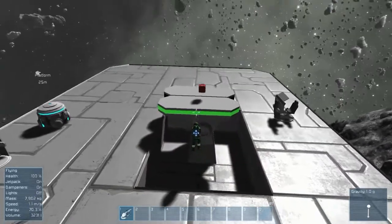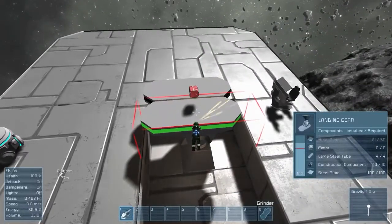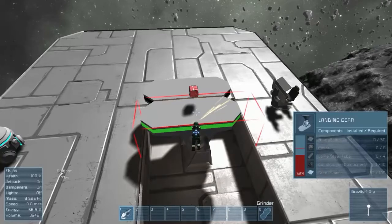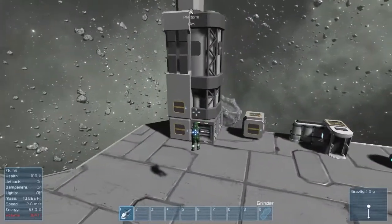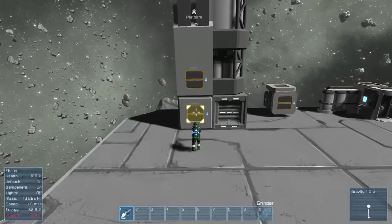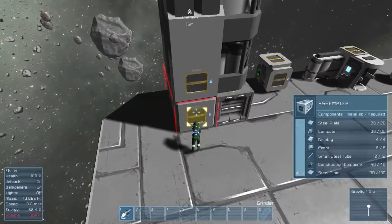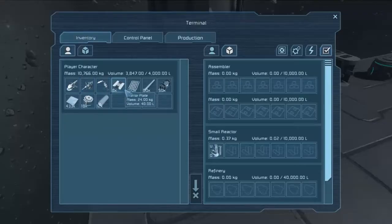The reason I didn't show you the process of setting up the game is it just takes so long to load. I'll tell you what I have it set up as: it's set up with 10 times inventory — as you can see I'm almost at my 4,000 volume limit — and the refinery and assembler are on three times. So inventory is times 10, refinery and assembler times three.